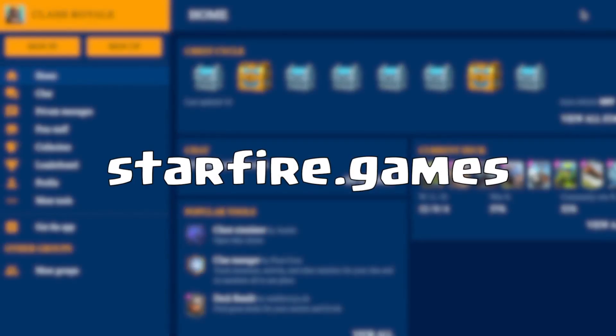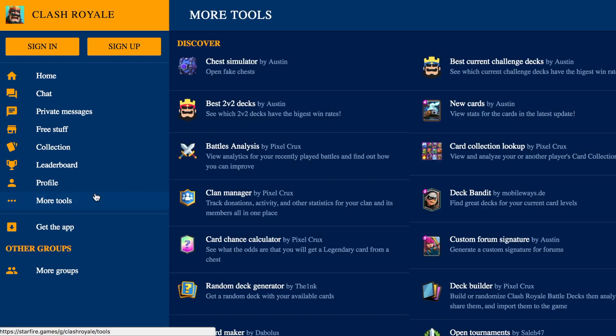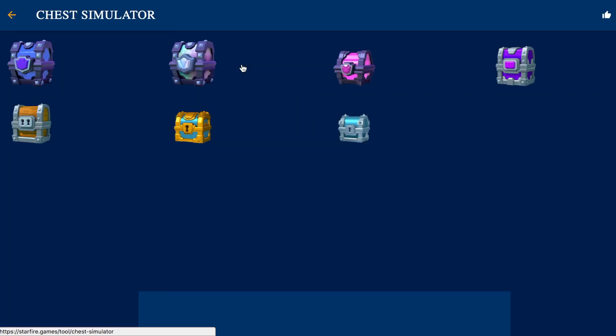Just type that into your search bar and you'll get pulled up to this website right here. It has some really interesting tools. I'm on my computer right here, so let's go ahead and go to the More Tools tab. This is where all the magic is — all these really cool tips that I'm going to showcase in this video. The first one I'm going to show you guys is this chest simulator by a guy named Austin, where you open fake chests.